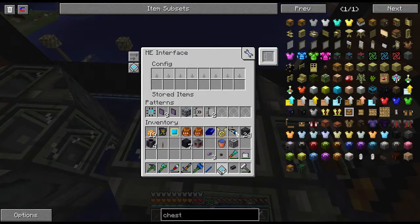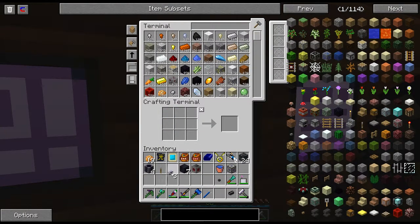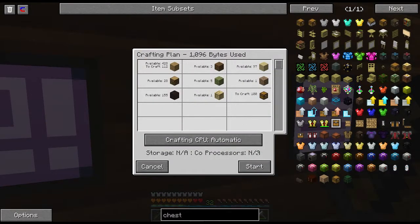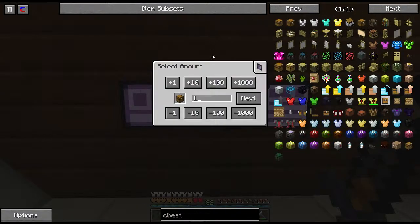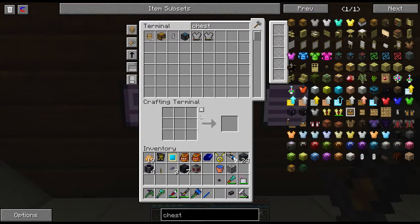I've only got a couple more slots before I need to add more interfaces, so I don't want to go too crazy this episode with setting stuff up to autocraft. We've got a lot of things to automate now that we have a nice powerful Applied Energistics system set up. Let me make around 20 or 30 chests — it's going to do it super quick too.